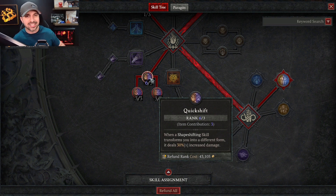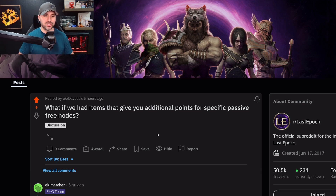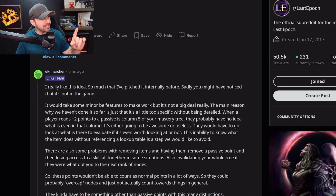Grim Dawn does this as well, where you can super max out passive aspects. So now let's check out the official response from EHG, because they did respond.